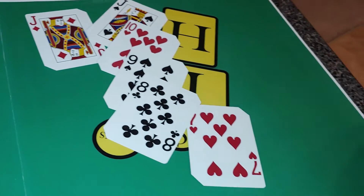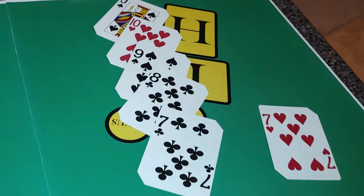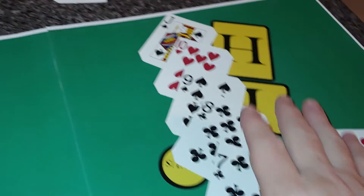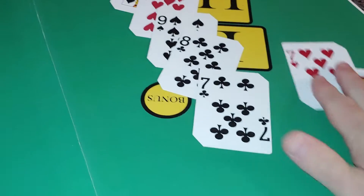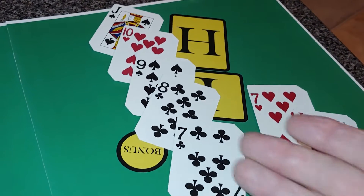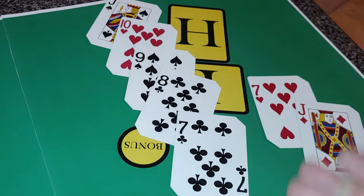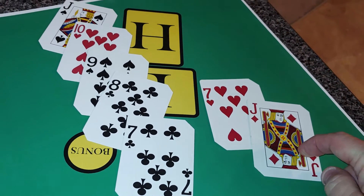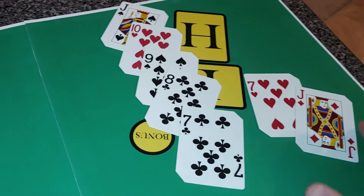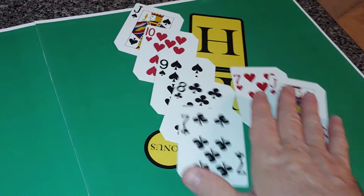If you broke it up: jack, 10, 9, 8, 7 straight — what's left over? Jack and the 7. So you'd have a jack-high straight with jack-7 in the low hand. As a player you could do that, it wouldn't be wrong. But a jack at the top is pretty weak — very rare you're going to win with a jack up top, maybe 2 to 3% of the time.